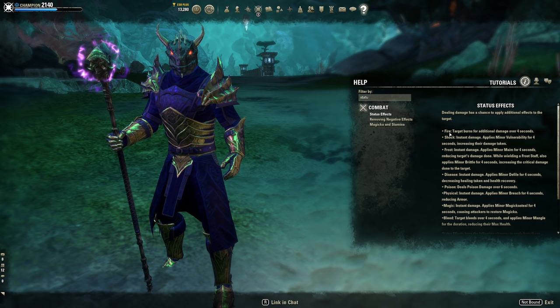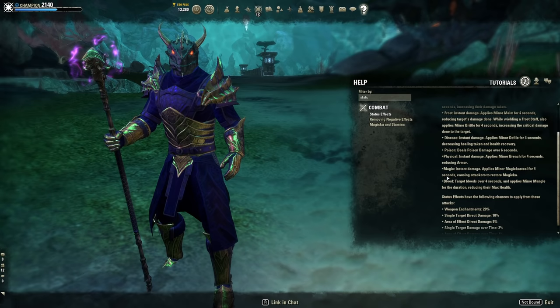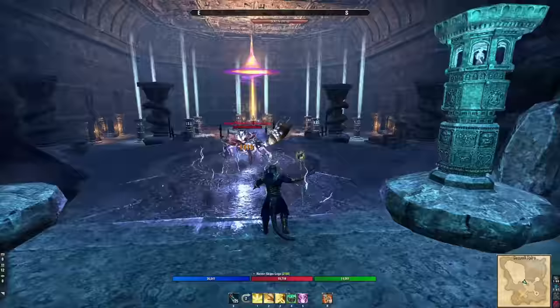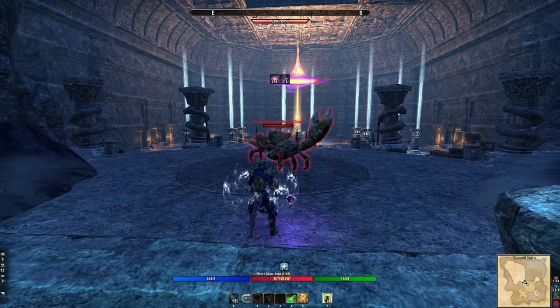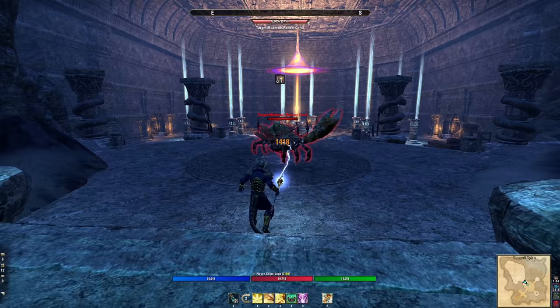Fire staff gives burning, adding a lot of damage over time to individual or AoE targets. Lightning staff sets enemies off-balance, which we mentioned earlier. One big advantage of the lightning staff is you can fully charge a heavy attack and hit targets all around you — it's much easier to land. With a fire staff you have to aim carefully. The lightning staff is much more beginner-friendly for sustain and setting off-balance, though it's not considered meta.